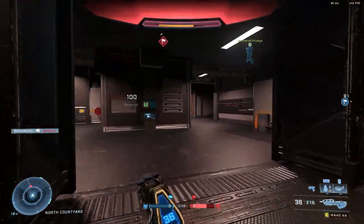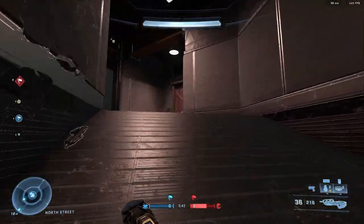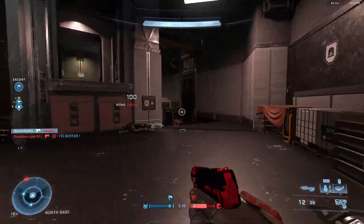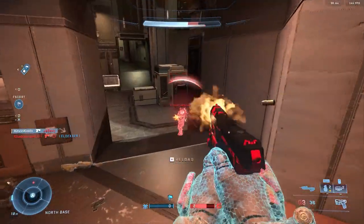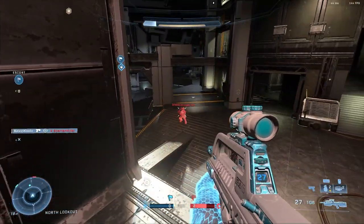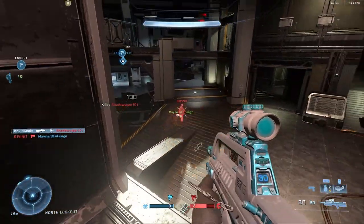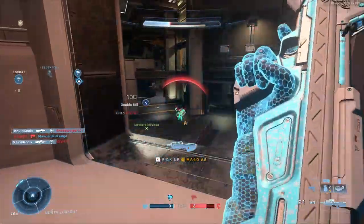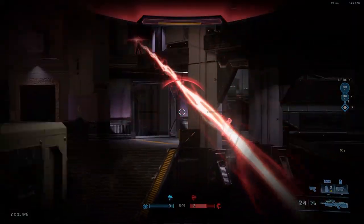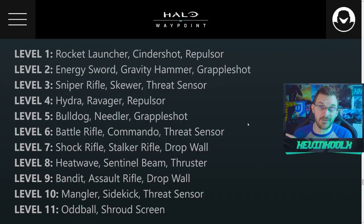Let's talk about Escalation Slayer. 343 provided more details — I tried covering it as best I could through the HTS weekend gameplay. From what we saw, it was a team-based version of Escalation Slayer from the Master Chief Collection, which is effectively a gun game like from Call of Duty or Counter-Strike. In the team-based version, it looks like it took about five kills before your team could advance to the next level. There are currently 11 levels set for Escalation Slayer, and they provided all the details on what those levels are going to be.